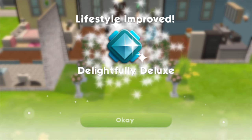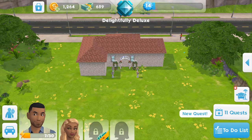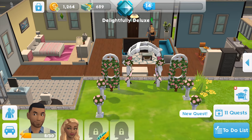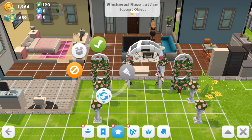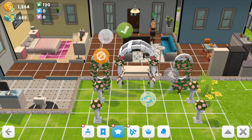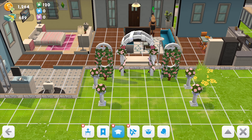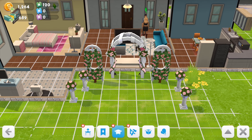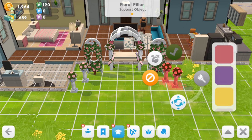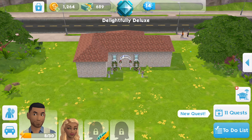I've leveled up — I'm now delightfully deluxe, my lifestyle has improved. There's a new quest popping up. If I could keep the walls up it would be great, but I'll move it along. I'm shifting it to the side — I wanted it pulled in towards the L-shape of the house; it just wasn't right where it was. There we go. This wedding is ready to happen — tada!